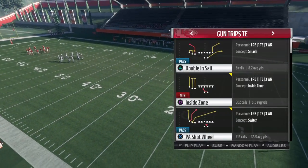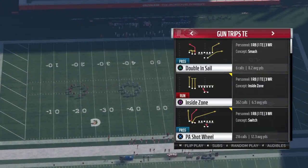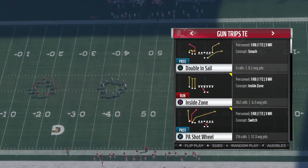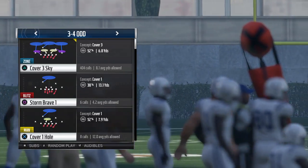I got you. I'm in with a cover 3 bomb, cover 3 money play — how to beat cover 3. I'm going to show you guys how to destroy cover 3 easily with this PA shot wheel out of gun trips tight end. You guys are familiar with this — it's in gun trips tight end.